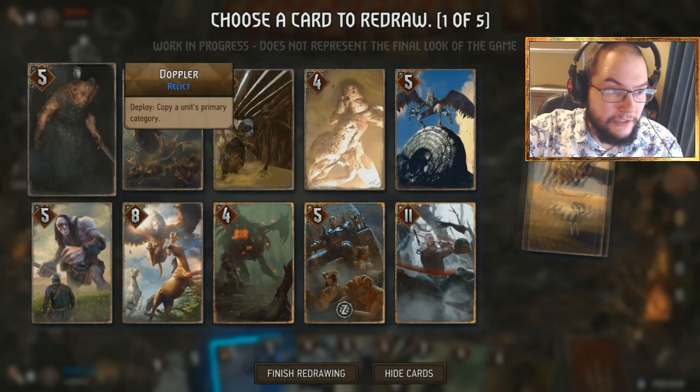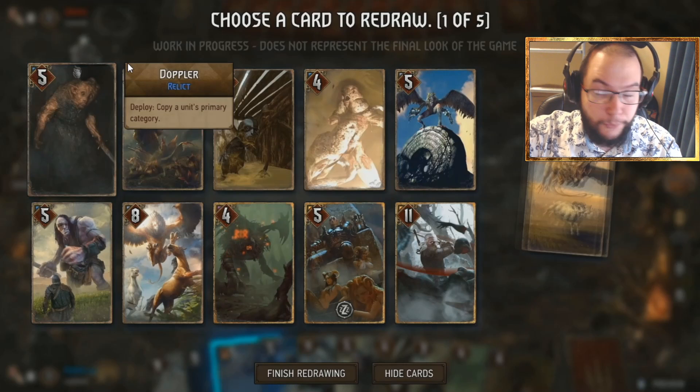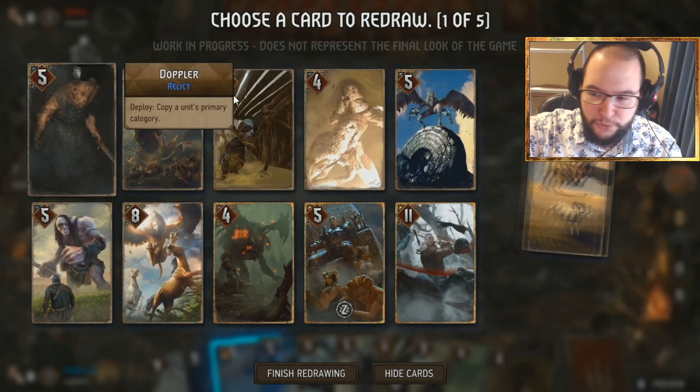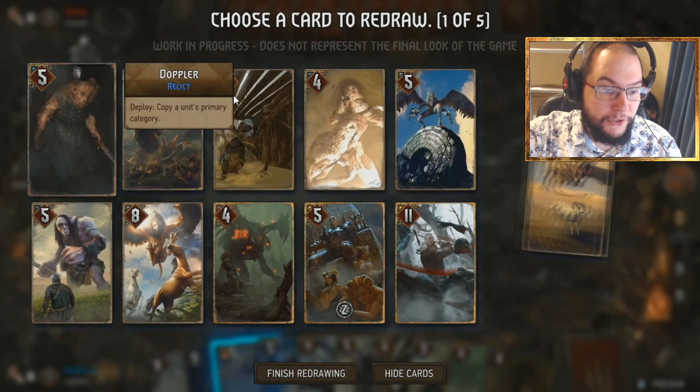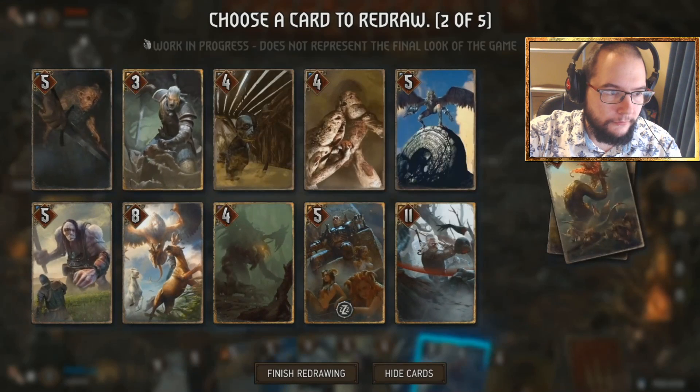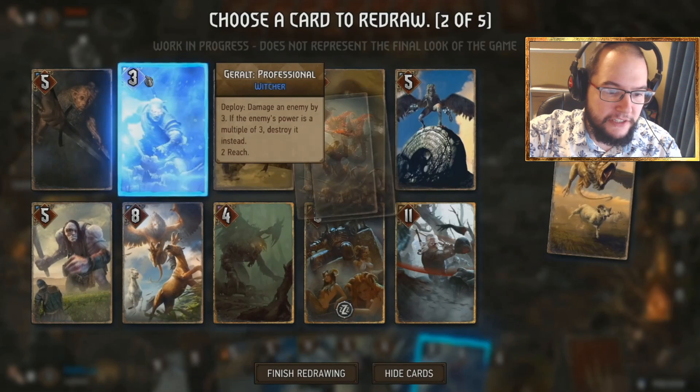The Doppler is where the primary category comes in — it has a deploy ability to copy a unit's primary category, which is the blue one. It's a neutral card and truly neutral, meaning you can put it in any deck — dwarves, elves, beasts, draconids, relics — providing there's synergy. It's a really nice card. We've also seen a new gold card: Geralt Professional. You deploy to damage any of your three targets — not great — but if that unit's power is a multiple of three, you destroy it instead. It also has a reach of two.